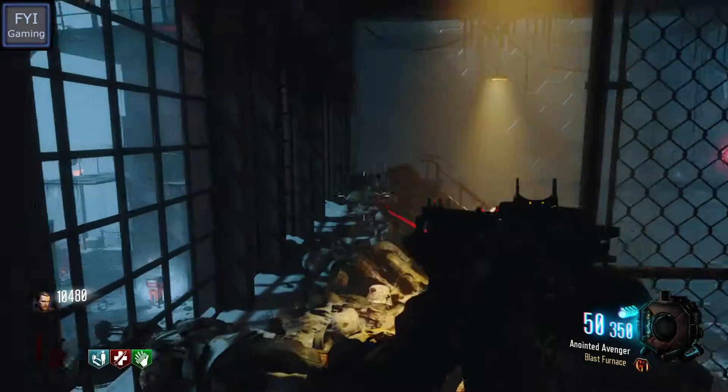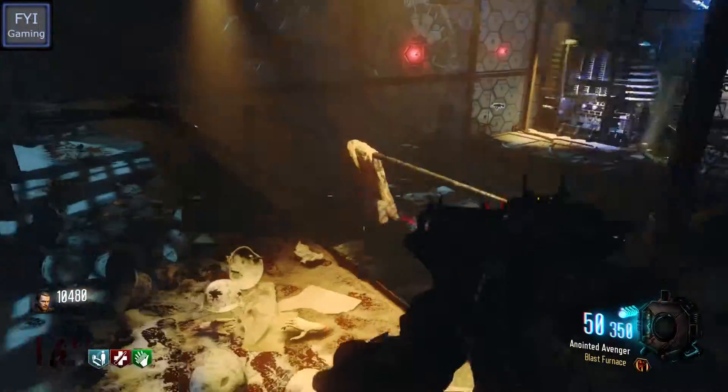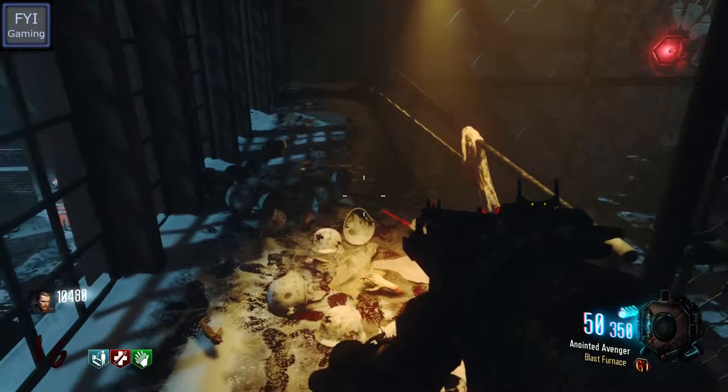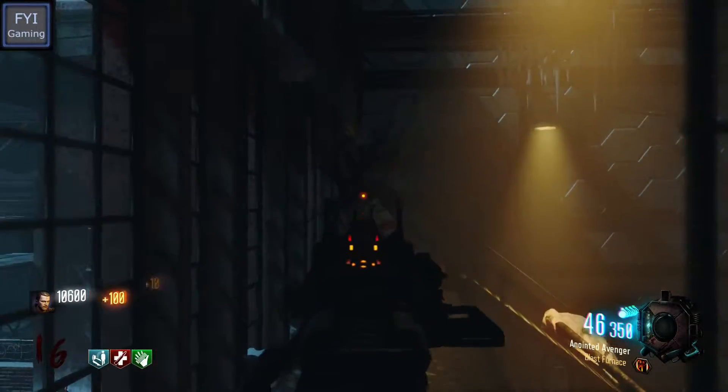Welcome back guys to another episode of 'Every Gun Zombies Pack a Punch.' We are on the KN44 — when you pack a punch it, it's called Anointed Avenger. I pack a punched it twice, so we got the Blast Furnace perk on it. Let's see how good it is.